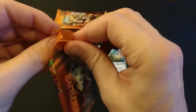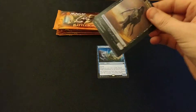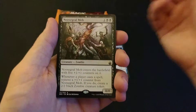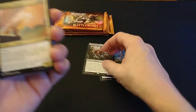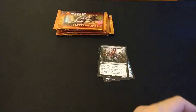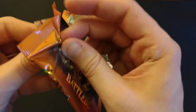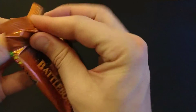Hopefully everyone's enjoying their day so far. I'm not sure exactly when I'm gonna post this. We got a token planes walker and a new scrap mob — very nice. I'm looking forward to the new set, Core Set 2021. We're gonna get spoilers on that in the next two to three weeks, so I'm looking forward to that very much.